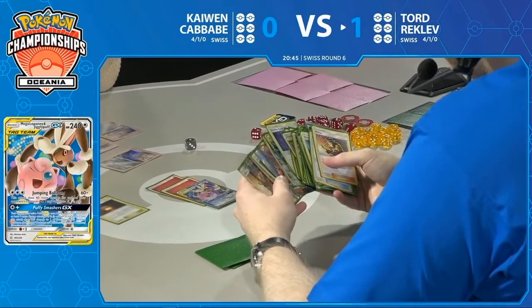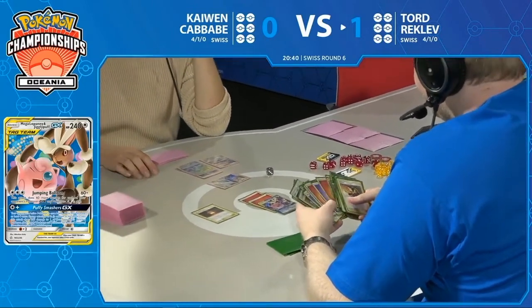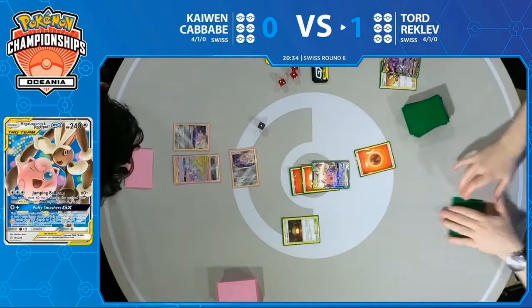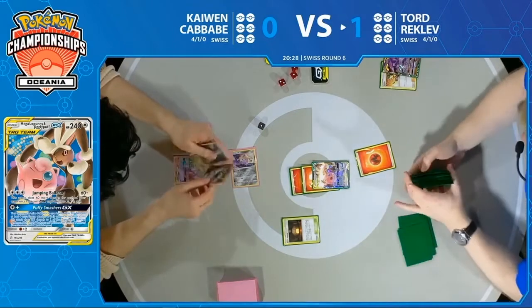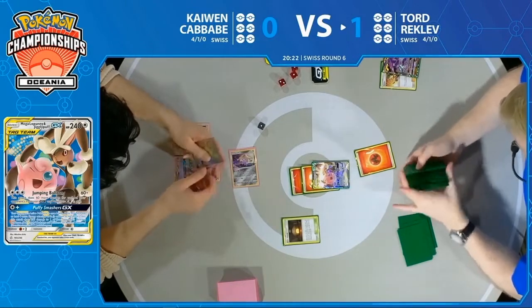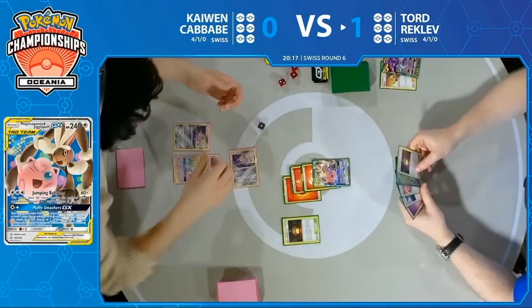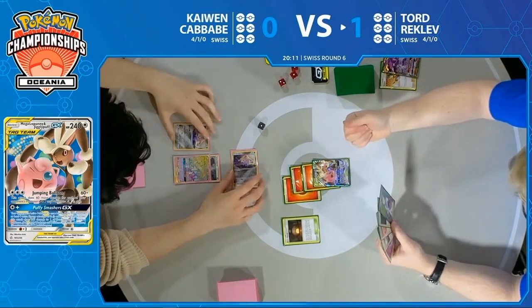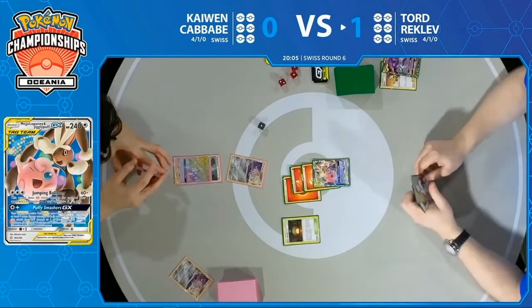We'll see what Tord decides to go with. I think the next supporter he has lined up is a Professor's Research, so I don't know if he even wants to throw away these Fire Energies — but it might be important to get some into the discard pile to make his top decks a little better. He's pondering just using only the one so that he has access to some of these later when he does have the Welders, but he also wants to thin out just a little bit more. Research cannot be played yet because of Welder — that may be the supporter of choice for the second turn of the game, and that's not where you want to be if you're Tord.